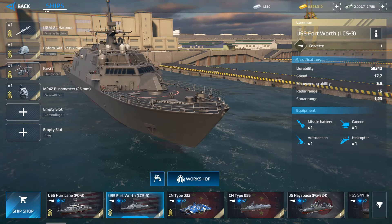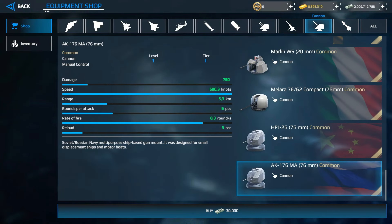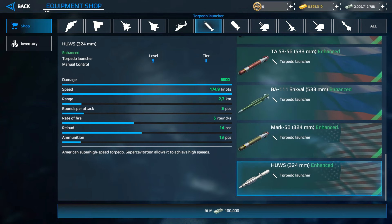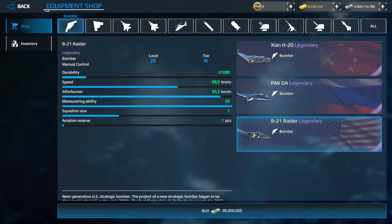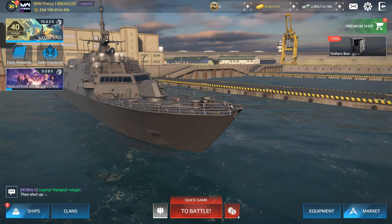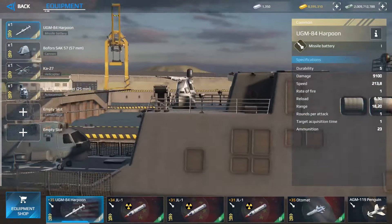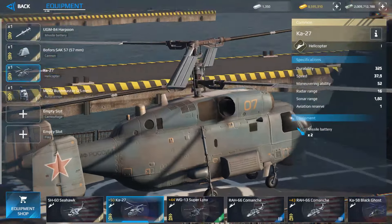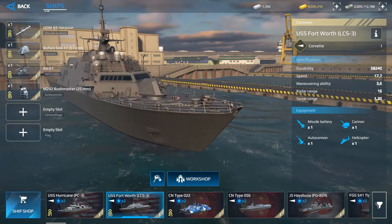In this game we have missiles, cannons, auto cannons, air defense, grenade launchers, torpedoes, helicopters, fighters, strike fighters, and bombers. The equipment in Tier 1 is limited — you only have missiles, cannon, sometimes a helicopter, and the auto cannon, since helicopters are not available on all Tier 1 ships.